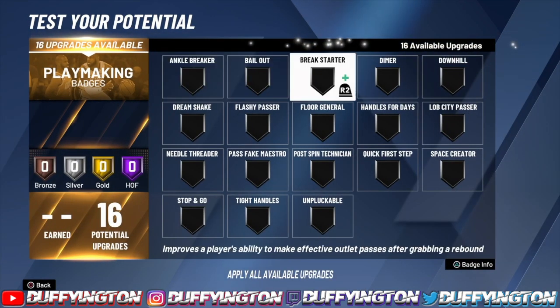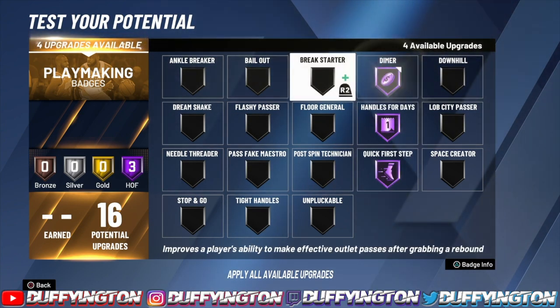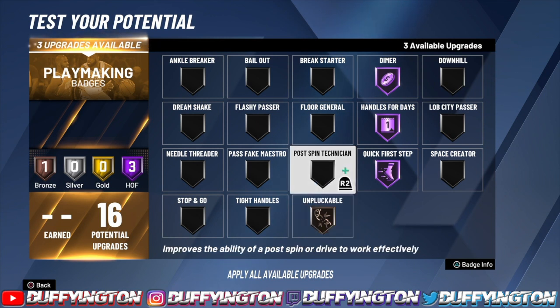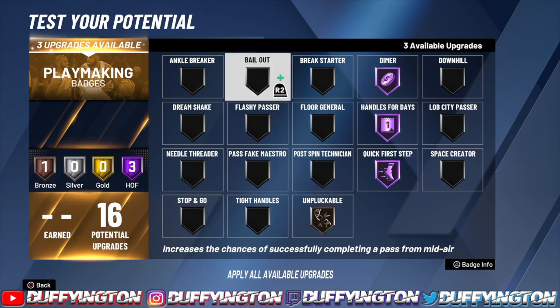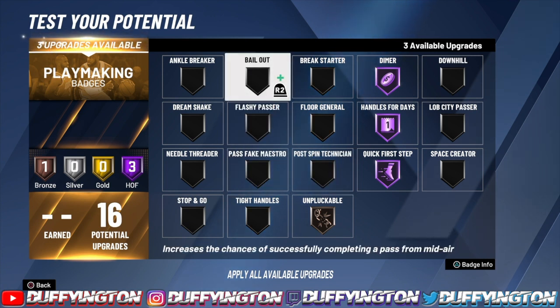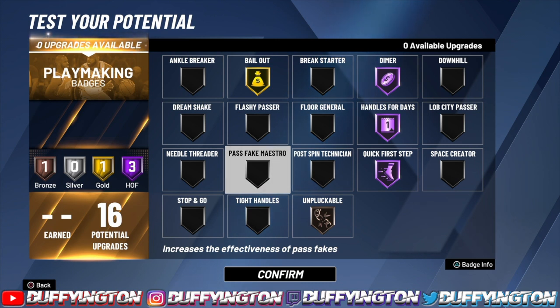For playmaking, go quick first step and handles for days on diamond. Unpluckable on bronze — I actually think bronze unpluckable is better than hall of fame unpluckable, to be honest. Then put the rest on bailout. Bailout is such an overpowered badge — it can save you so much.